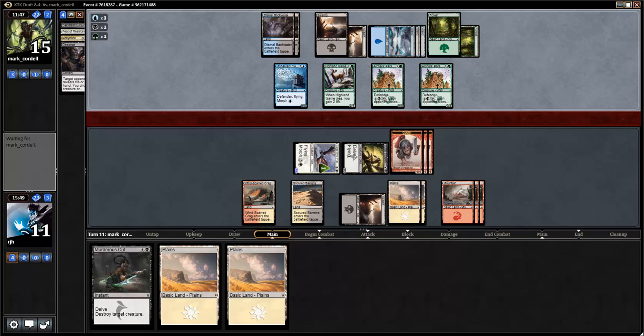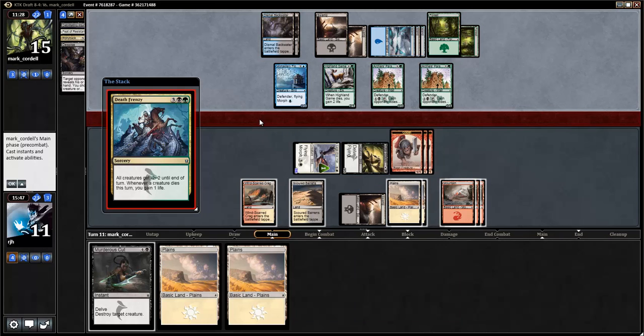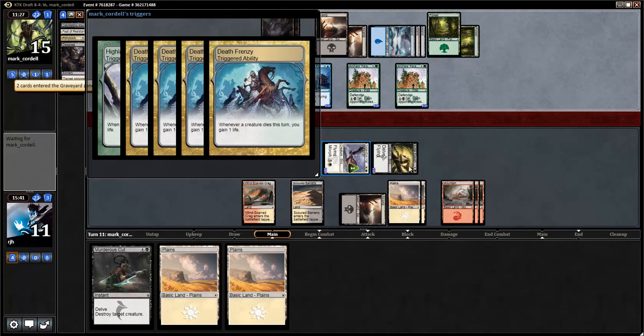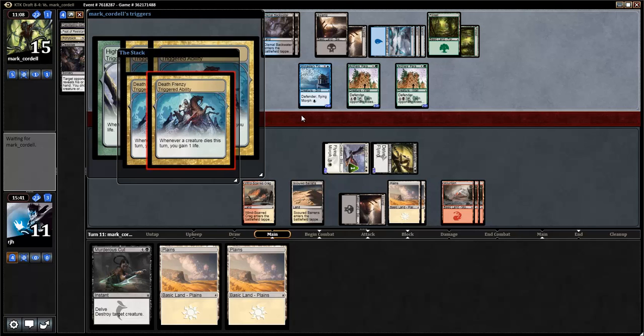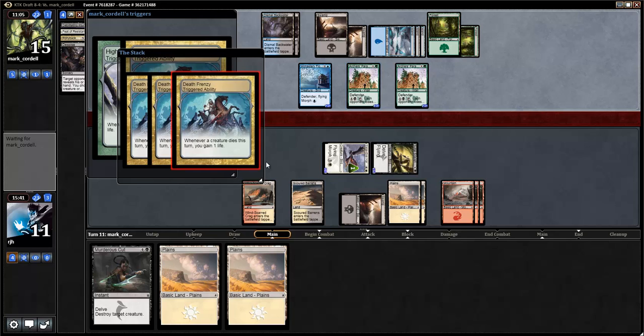Forest has been played. Death Frenzy plus something else in hand. What you doing friendo? What is your game plan over there? I might be forced to use the Murderer's Cut if my opponent has a removal spell for my Sultai Scavenger. Alright, there goes the Death Frenzy. Opponent gains tons of life. With this much life now, I really need to make sure I'm doing five versus my opponent's two each turn — so that's going to be kind of relevant.